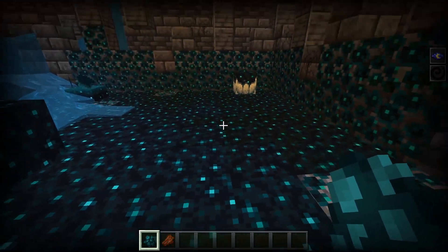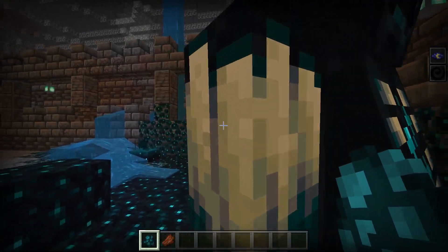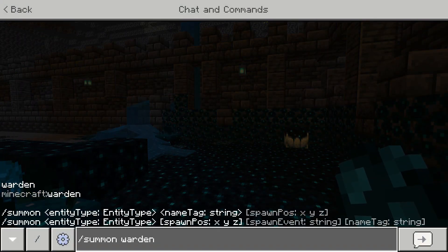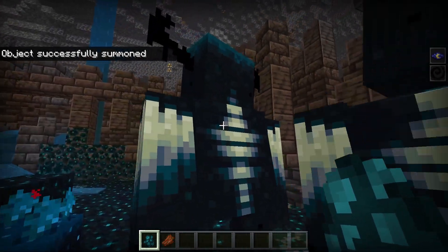For Minecraft creative mode, there are two ways to spawn the Warden. Either use a new Warden spawn egg, which can be found in the creative inventory, or type the following command: slash summon warden. Both of these methods will give you a Warden.